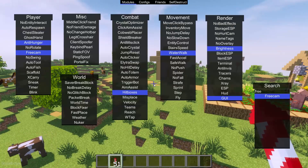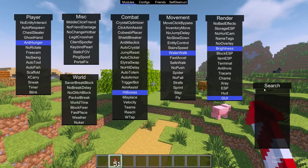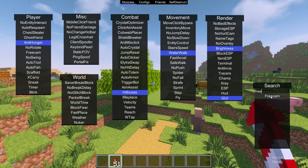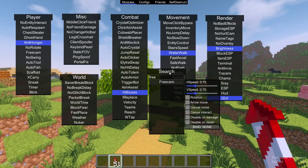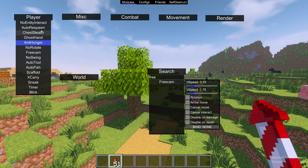So, pay attention on that. Then, press right shift and you open this menu. Here, find the search panel and tap 'free cam'. You find free cam, press right mouse button on this thing, and I close this menu.